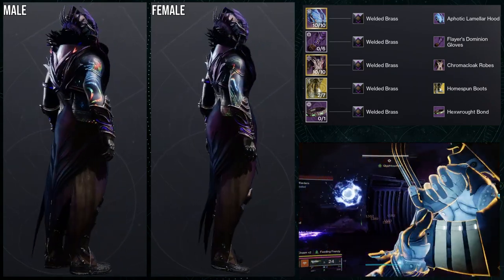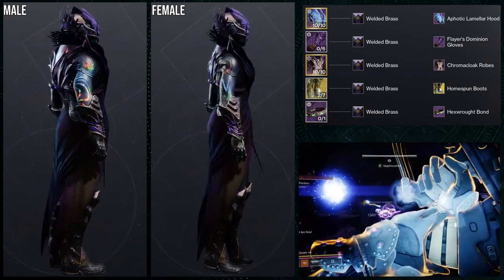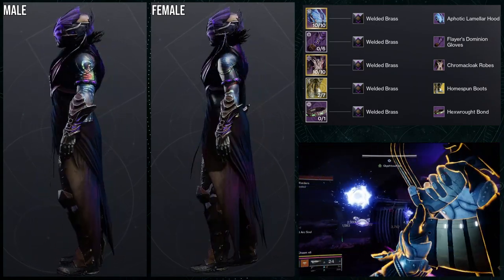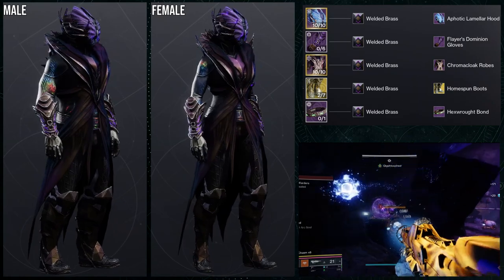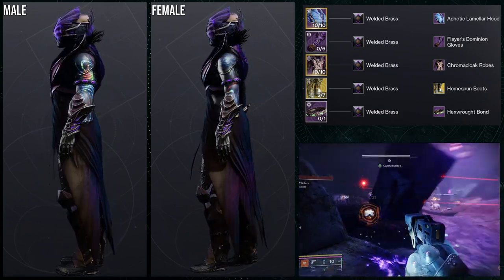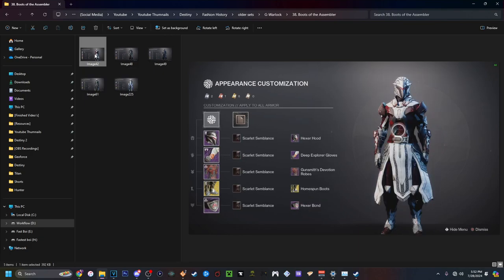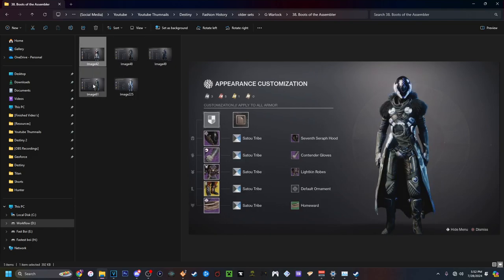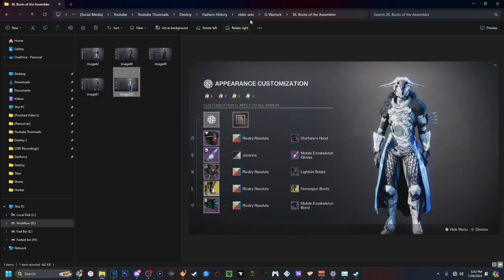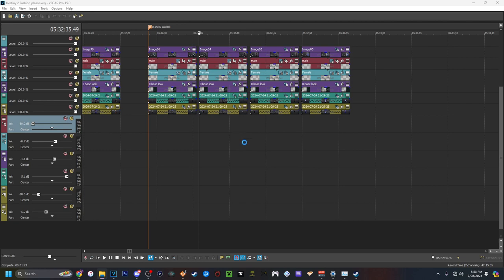I checked my Warlock folders to see if I'd done anything with Boots of the Assembler before. I did end up using pieces in prior sets — it's nice that the folders help me remember what I've done. Overall, I like this set a lot. Let me know what you guys think.